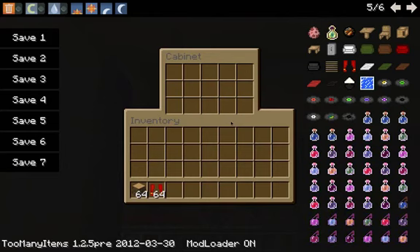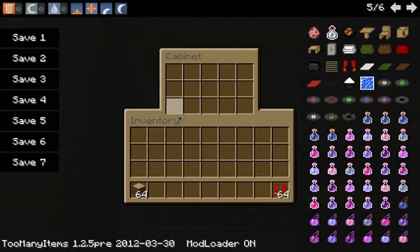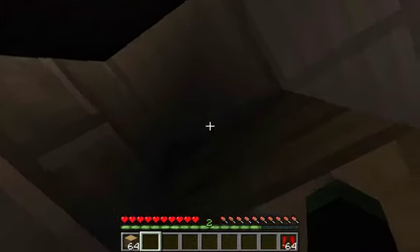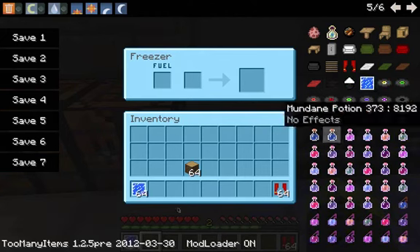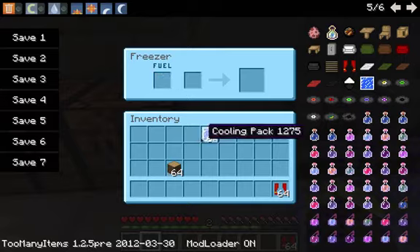The cabinets are sort of like chests — you can keep things in them. They're a bit smaller and they can work without opening and all that stuff. There's also a fridge, which can store items like a chest, but I don't know the difference. It has something to do with a cooling pack which I put in there, but I don't know what it does — it's really weird.